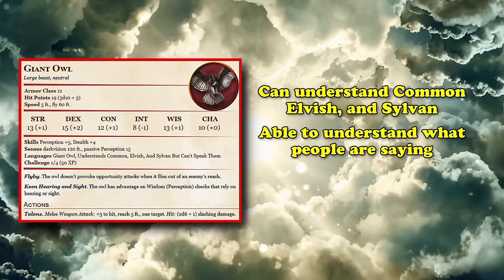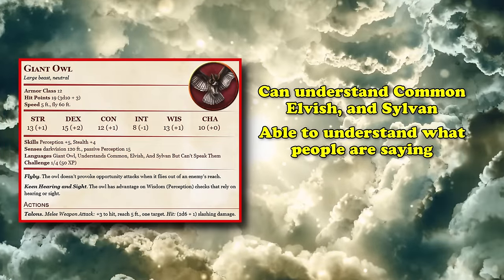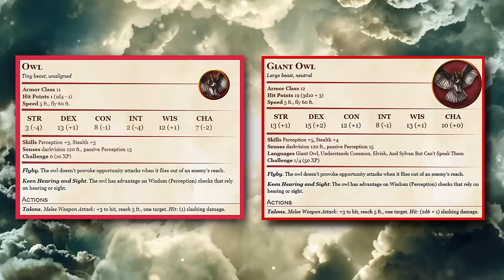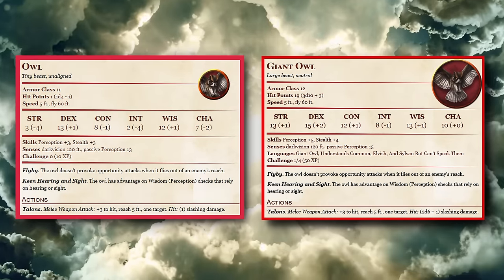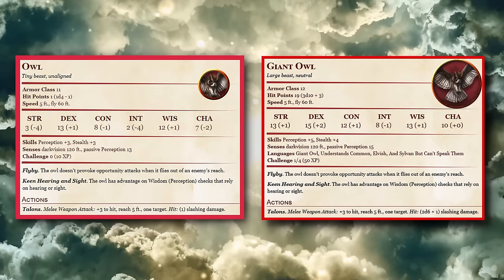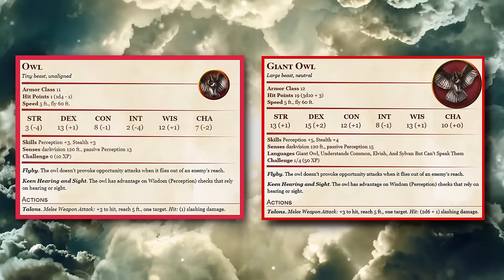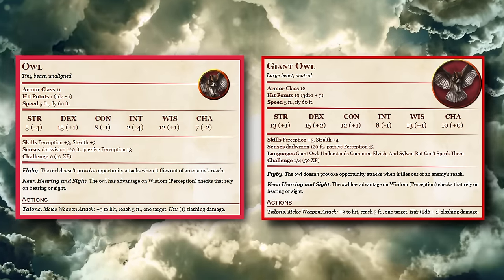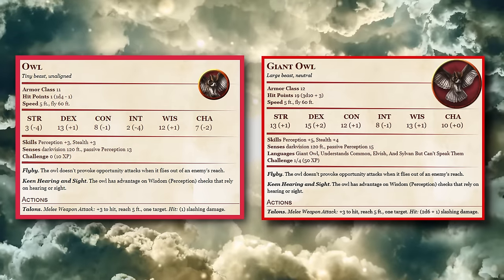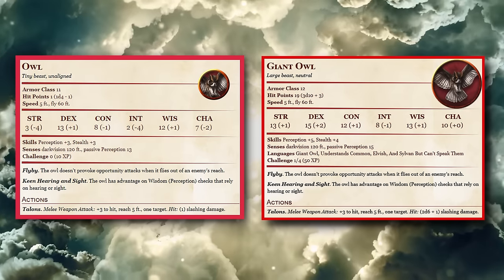Unfortunately, being a Large creature, the polymorphed party member might need to get creative with how it approaches the situation if it doesn't want to be detected. The reason these two beasts only take number 8 on this list is due to the fact that, while they are the very best when it comes to scouting, owls tend to be nocturnal creatures, and so might draw suspicion if you polymorph into an owl during the day, in which case you might want to go for something like an eagle or a hawk instead.